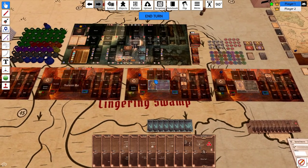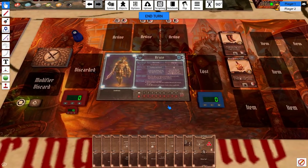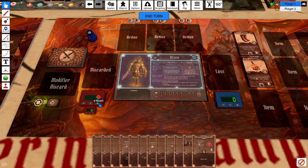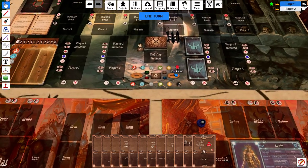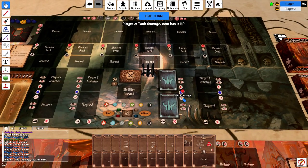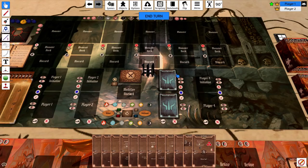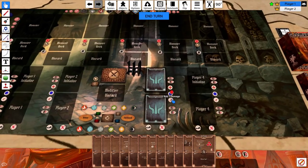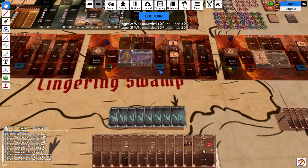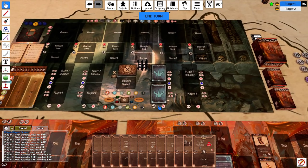In terms of players, we can set the maximum health here as a reminder. The Brute starts with 10 maximum health and the Tinker has 8 maximum health. We set the actual current health accordingly. We can modify health down here, but it's more convenient to use the buttons up near the character on the board — for example, pressing the damage button on the Brute to take damage. The player selection only really matters for whose hand you're looking at. Pressing the experience button gives experience, tracked down below.